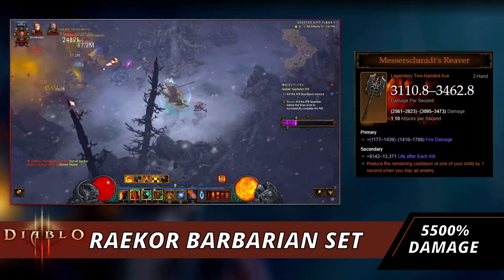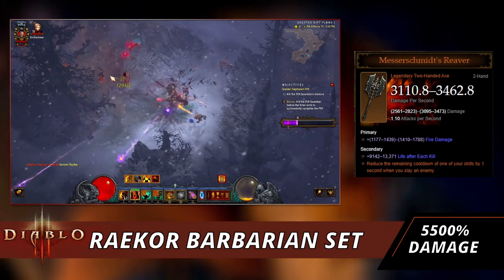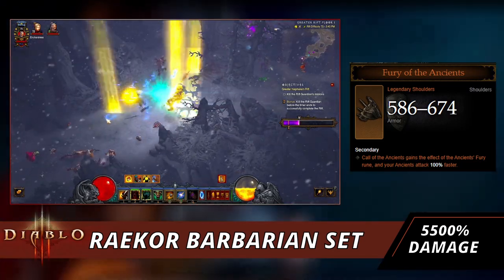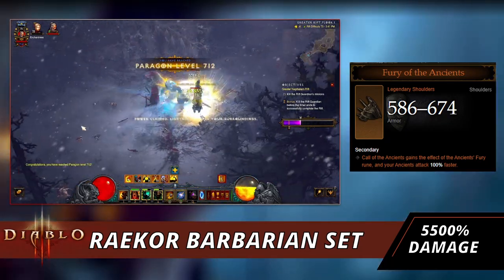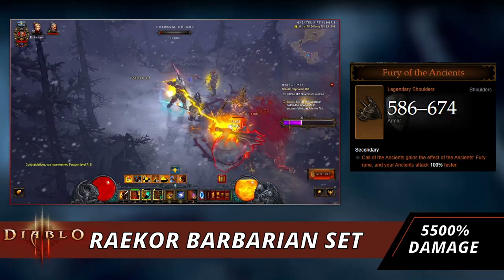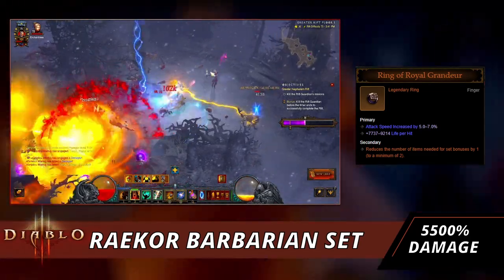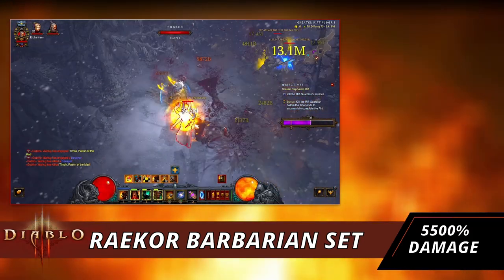In your Kanai's Cube, we want Messerschmidt's Reaver, which reduces the remaining cooldown of one of your skills by one second for every enemy you slay — helping maintain permanent uptime on Wrath of the Berserker and Call of the Ancients. Next is Fury of the Ancients, which gives Call of the Ancients the Ancients' Fury rune and makes your ancients attack 100% faster, dealing more damage and refilling fury rapidly. Last but not least, Ring of Royal Grandeur reduces the items needed for set bonuses by one, connecting Aughild's, Captain Crimson's, and the Raekor set.